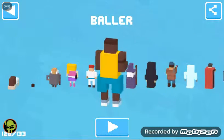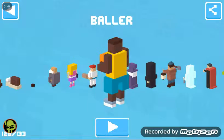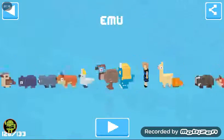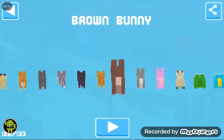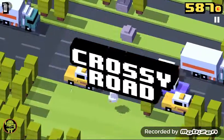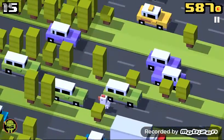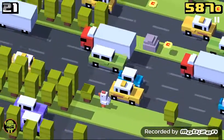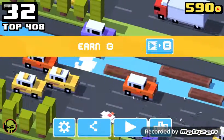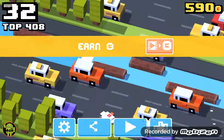To unlock Hipster Whale, you can use any character — I prefer using just the chicken. What you do is you jump on him in the water, which is pretty easy. Try to do a demonstration, but you'll just find him in the water, and that's how you get Hipster Whale.